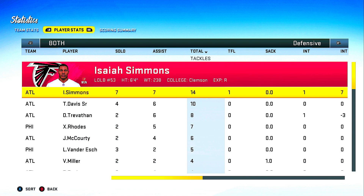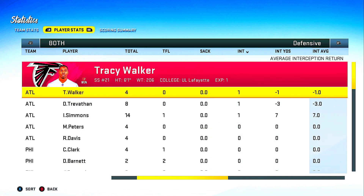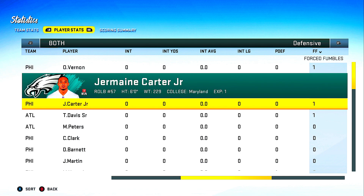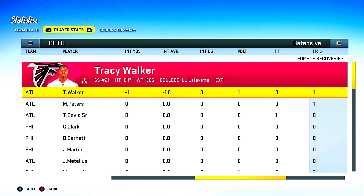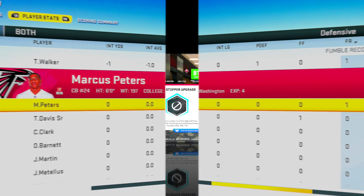You guys are seeing Isaiah Simmons — this is exactly why we got him, this is exactly why he's going to be a star in the NFL. 14 tackles today, one tackle for a loss, and one interception. Terrell Davis Sr. — both our outside linebackers led the game in tackles, he had 10. Danny Trevathan had eight, so we have the top three tacklers in the game. Danny Trevathan had a pick, Tracy Walker also had a pick, and Isaiah Simmons had a pick as well. Olivier Vernon, Carter Jr., and Terrell Davis Sr. all forced a fumble in this game, recovered by Tracy Walker and Marcus Peters. Tracy Walker also had a touchdown on special teams.